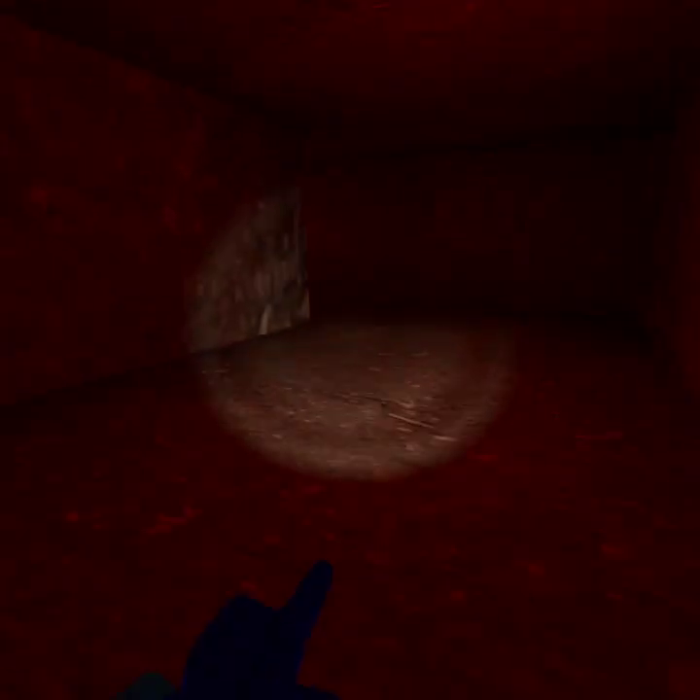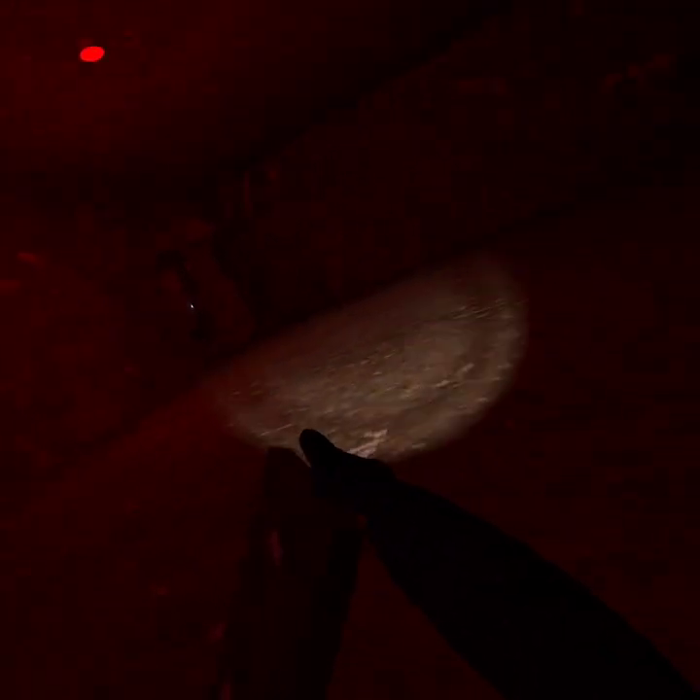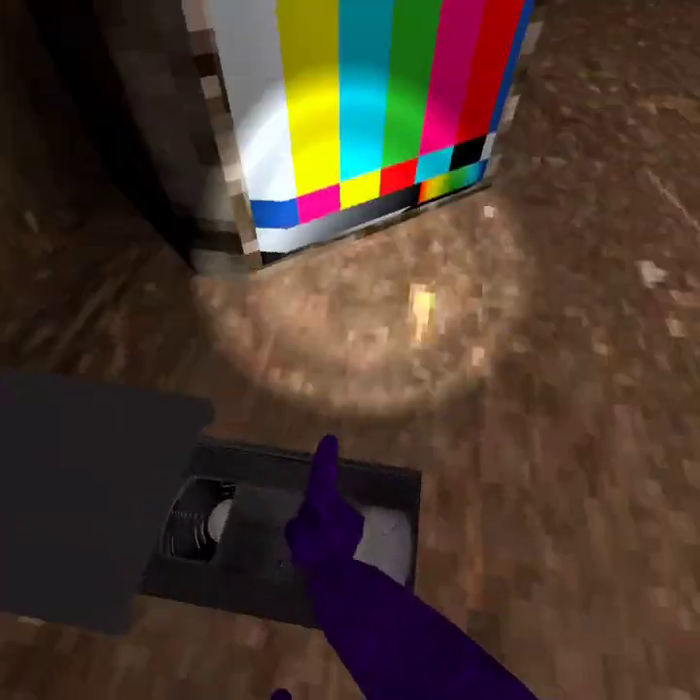Then you can go over here, down through this hole, over here, through here — get the key card. Try to juke out Dave because I know he's here. Come on, come on, let's go.